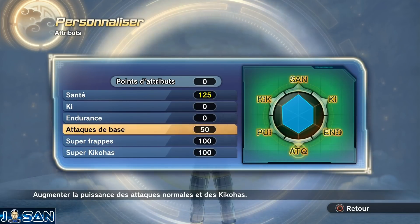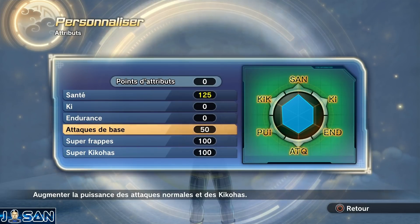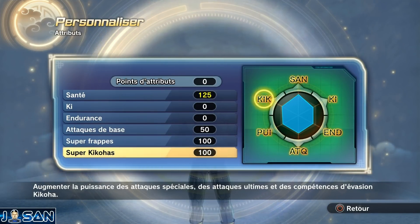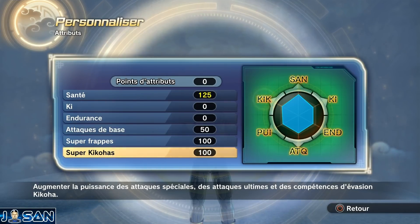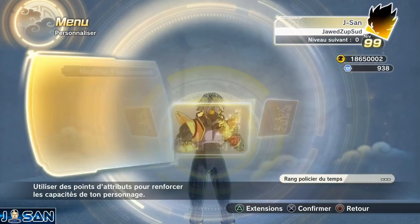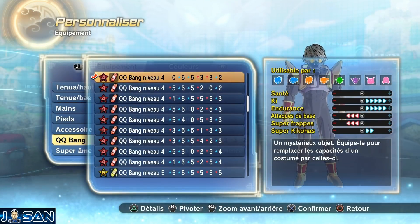J'ai mis 50 points en attaque de base pour pouvoir faire un petit peu de dégâts au corps à corps. Comme on part pour un build équilibré, j'ai mis 100 points en super frappe et 100 points en super kikoa, ainsi que les 50 en attaque de base. Je ne gaspille pas de points d'attribut au niveau du ki et de l'endurance, je laisse ça pour ma QQ Bang.